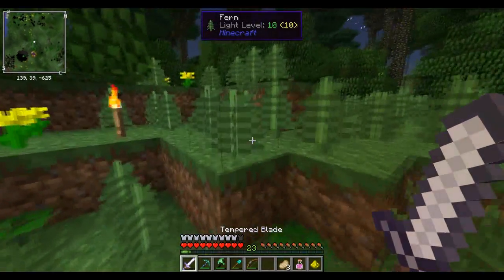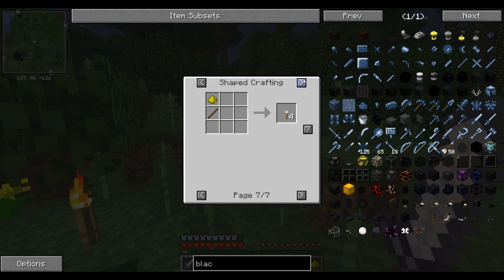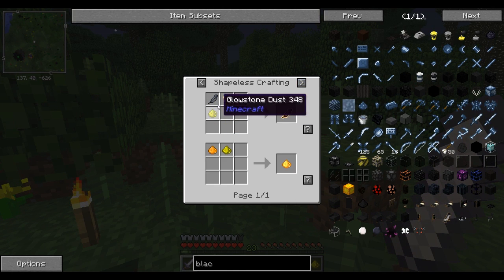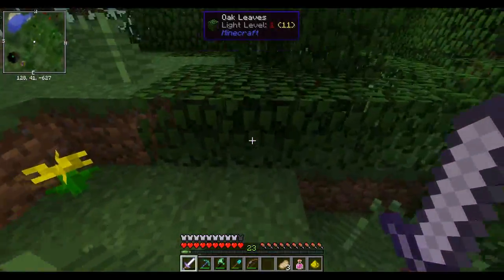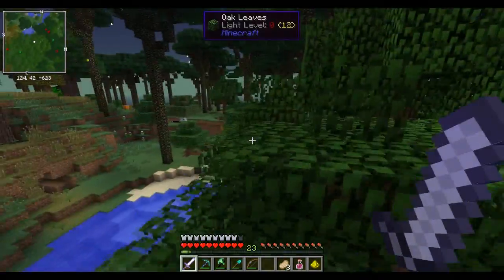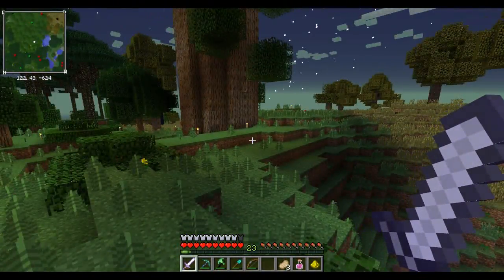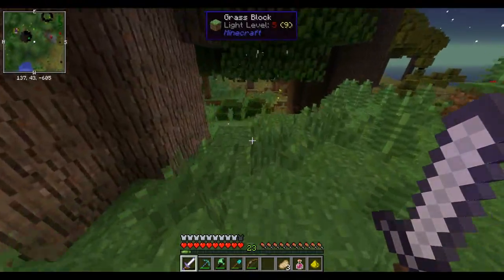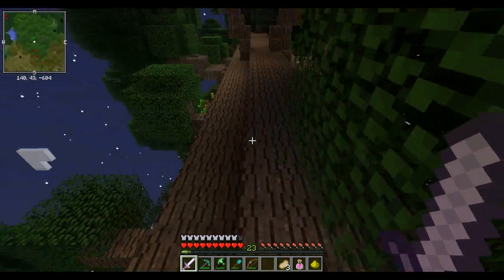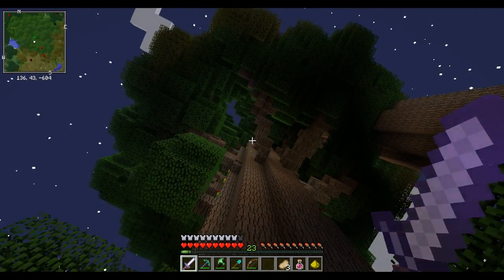We got paper, now we just need the raven feather and torchberries. Torchberries we find in caves, raven feathers we find off our ravens — believe it or not. It might be a raven over here because I already see something on the map.